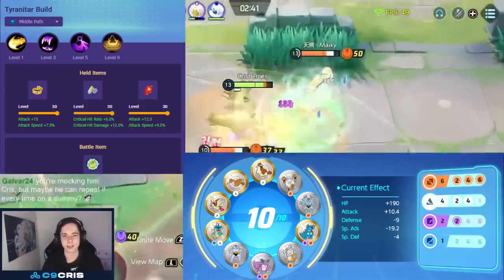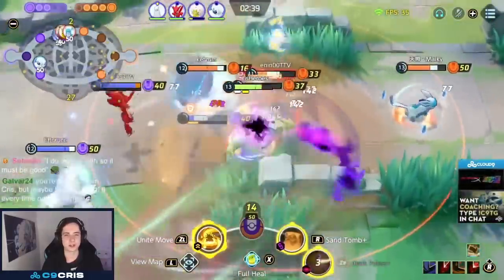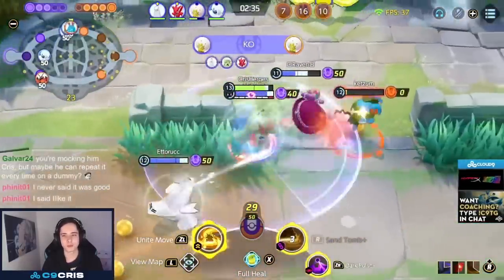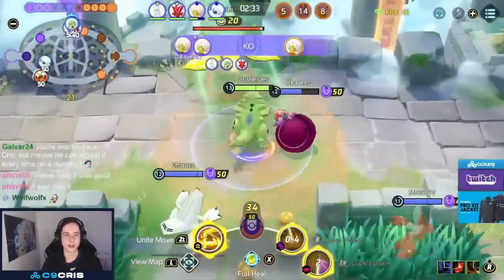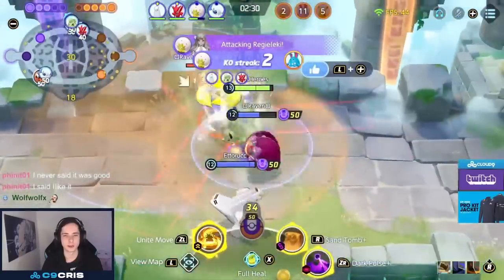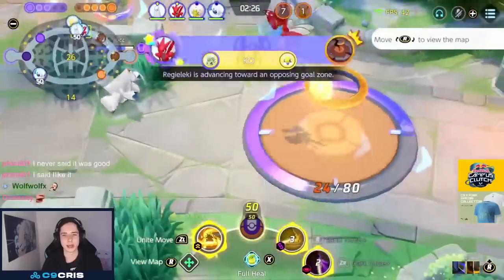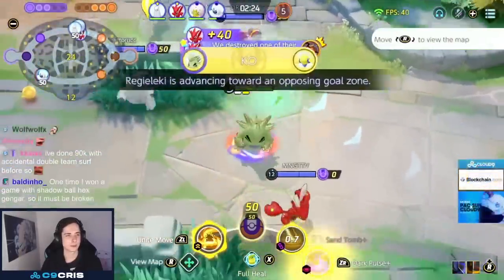Tyranitar is probably the best late game Pokemon besides maybe Venusaur. As soon as you get to level 13, 14, 15 it just feels like you win games. For the moves we have either Ancient Power or Crunch — both are totally fine. I personally prefer Crunch because I really like the Dark Pulse Crunch combo, but Ancient Power is also absolutely incredible.